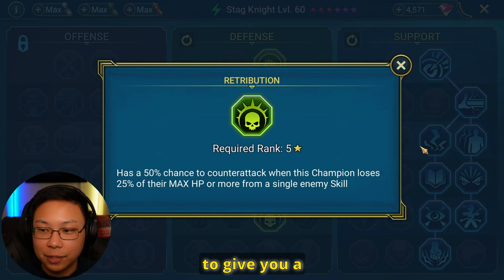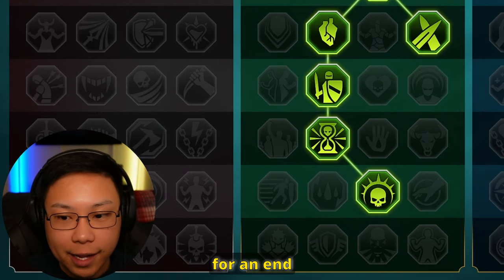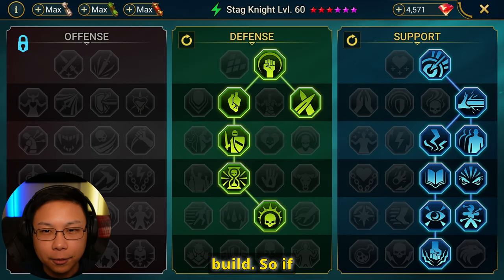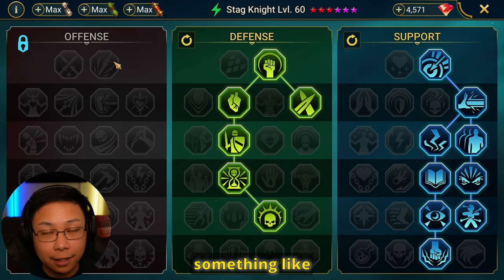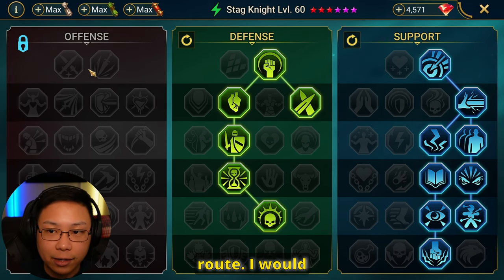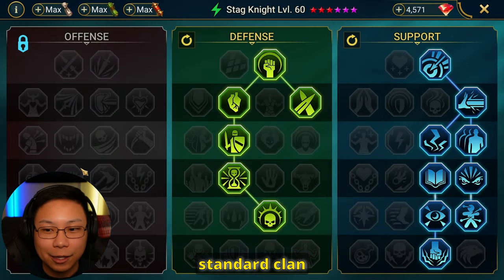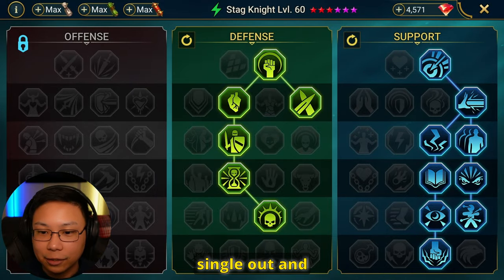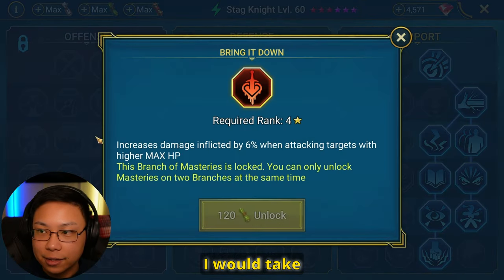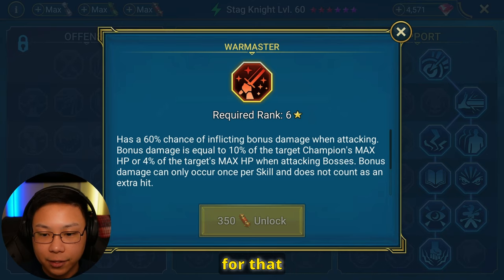Retribution is going to give you a chance to counterattack whenever he loses a lot of HP at once. Keep in mind, this is more for an endgame mastery build. If you're a little bit in the new game and you're thinking about using him in something like Clan Boss, I would take a different route — probably Crit Rate, Crit Damage, the standard Clan Boss stuff, Life Drinker, Single Out, and I would take Bring It Down, Methodical, and then War Master for that extra damage.